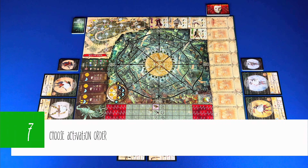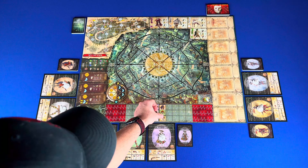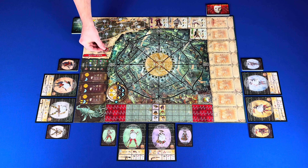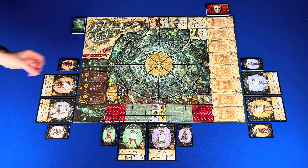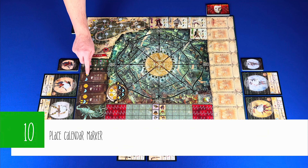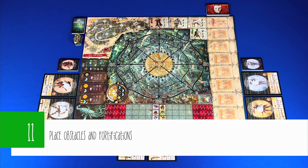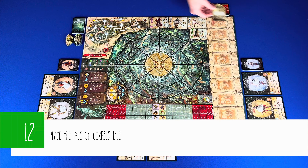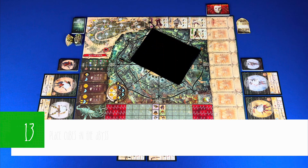Step six: for each of your characters, get the corresponding character sheet and miniature and place them in the center of your player area. Step seven: choose activation order by randomly placing your characters' stress markers on the starting boxes on the stress track. Step eight: choose a difficulty and place group markers on the matching starting symbol on the map. Step nine: place the clock marker on the dawn position on the clock. Step ten: place the calendar marker on the day position of ticket one. Step eleven: separate and place obstacles and fortification tiles next to the main board. Step twelve: place the pile of corpses next to the board. Step thirteen: place cubes in the abyss or bag.